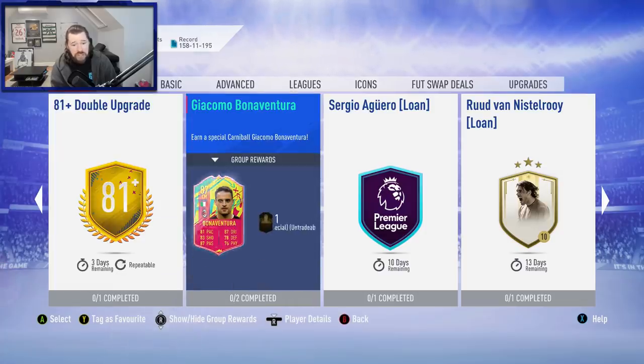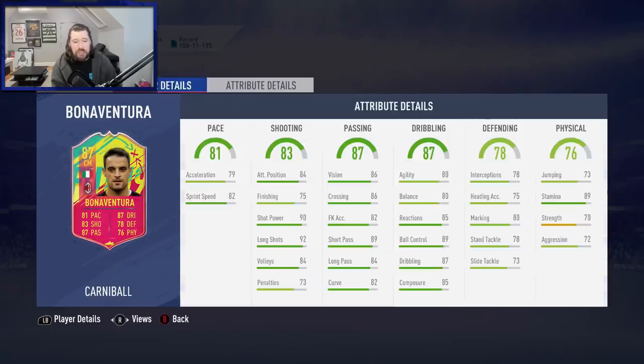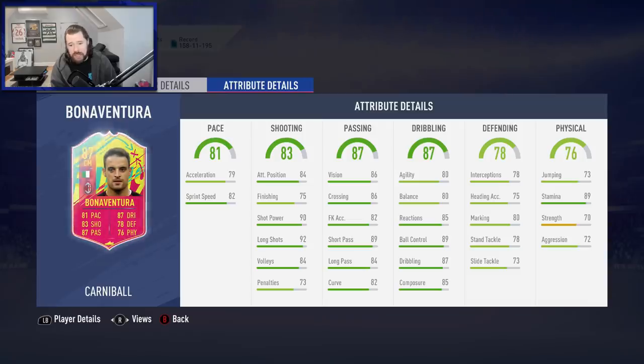We also get Bonaventura as our SBC for today for Carnival. 3-star weak foot, 4-star skill moves, high/medium 5'11", great stamina, really nice dribbling, really well rounded passing. As long as this isn't 86 and 85 rated teams — if it's 85s and 84s, this is brilliant. It's a really well rounded card with no glaring flaws apart from the 3-star weak foot.